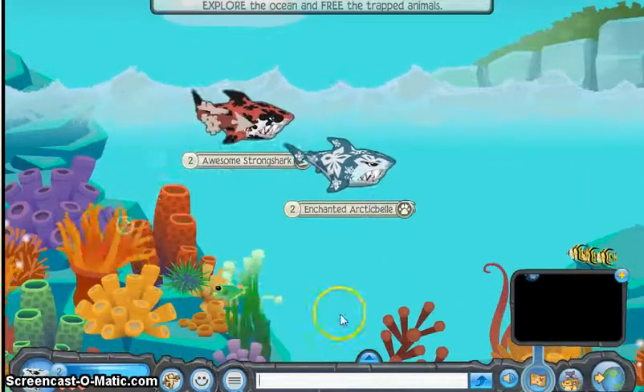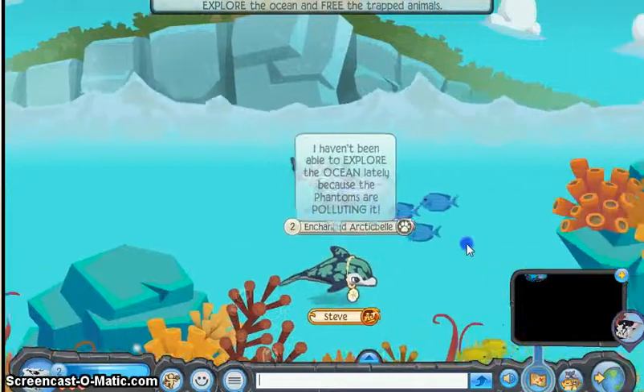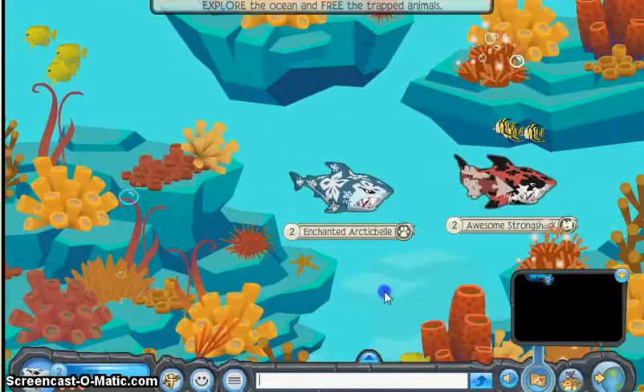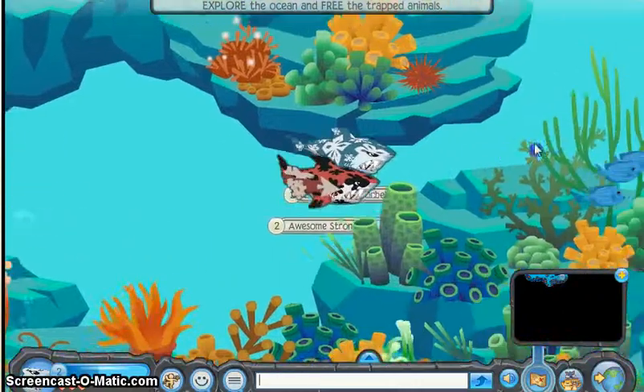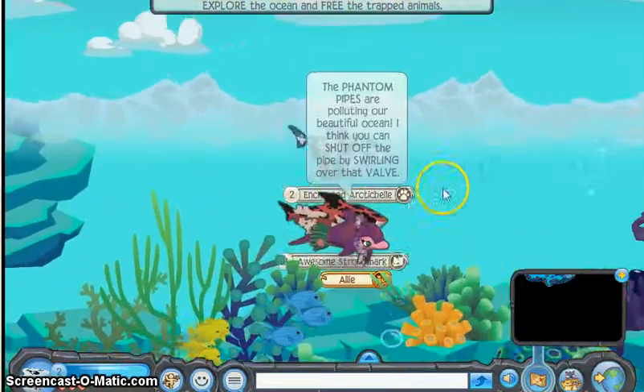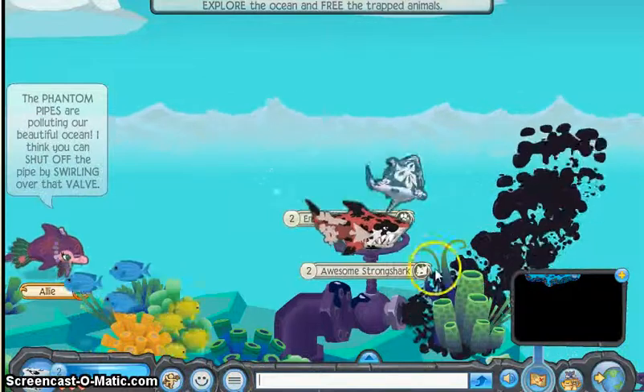So we are back, and somehow that seal made it into our adventure, so I don't know. I swear, if there's anybody else in here, I just want it to be me and you. Yeah, okay, so go all the way over to here, past Allie. Yeah, we have to swirl here.